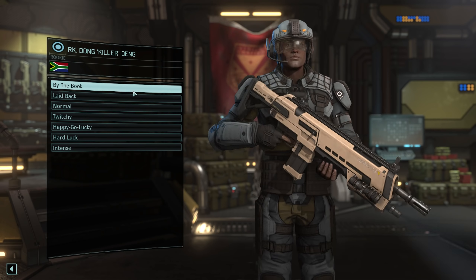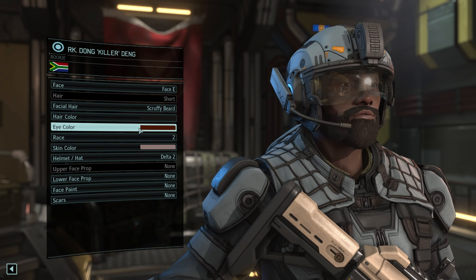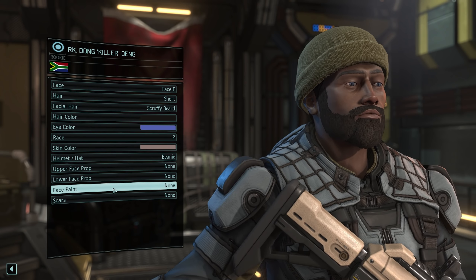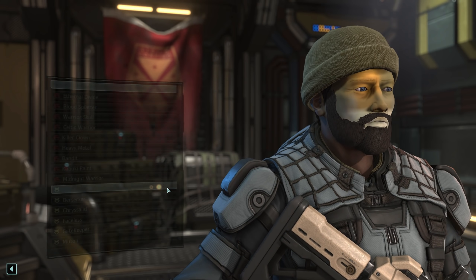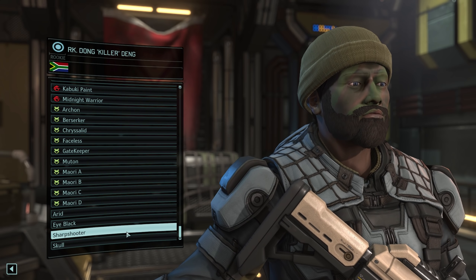You don't need to provide an overly detailed biography, but a few sentences to give your character some personality would be nice. Following that, you can make a few more general choices regarding your soldier's nationality — there are plenty of countries to choose from. You can also make them male or female and give them a voice from another lengthy list of options. Your character's attitude affects how your soldier presents themselves and what they say during missions, which can have a noticeable impact on how your character behaves.